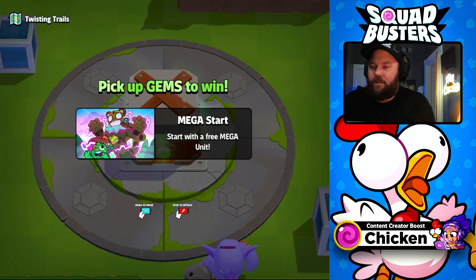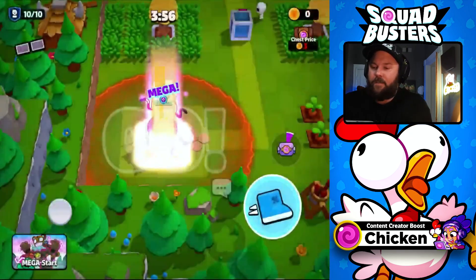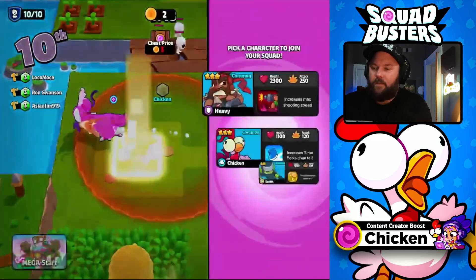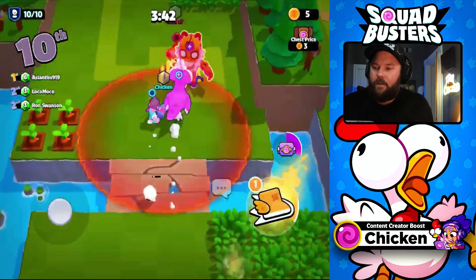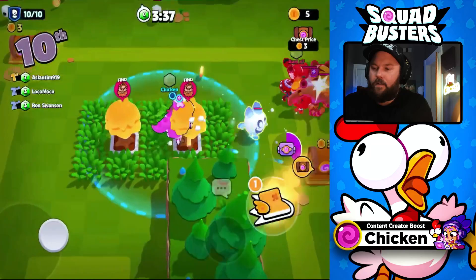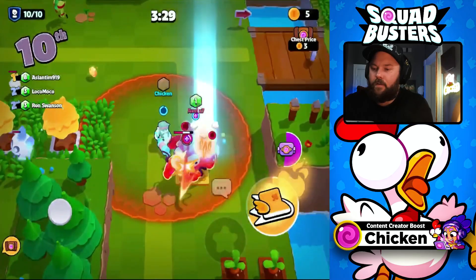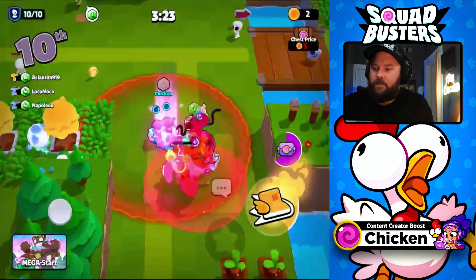One thing I've noticed about Squad Busters — when you do stuff like this and you upgrade your characters, the game is fairly free-to-play friendly, I would say. We got the chicken. But it definitely makes a difference if you get your troops maxed out, and it's noticeable. It's not just like a little thing. I'll take that ice spirit — actually, I'll take that chest. Look at this. Heavy going to work, dude.